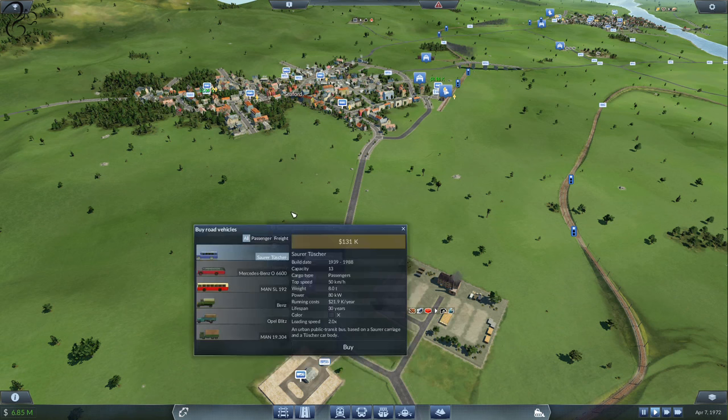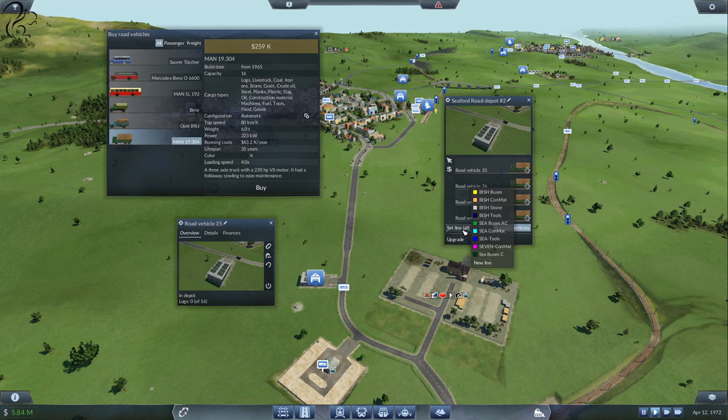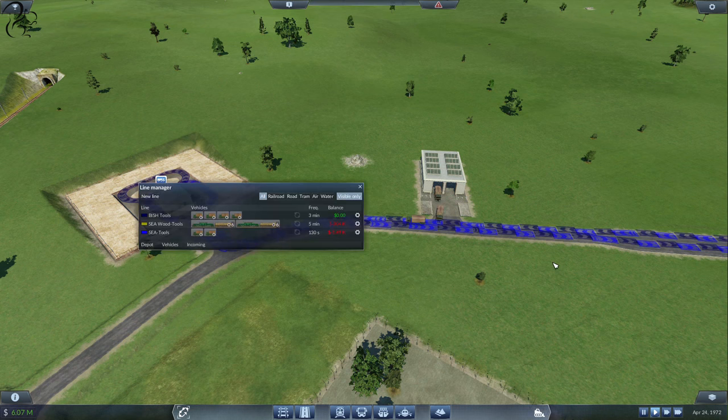Buy road vehicles, click on the MAN — I reckon four, at least four to go there. One, two, three, four. We're going to set line to Bish Tools. In actual fact, if you look, it's still going to go through the city centre, which is a bit of a pain — I kind of hoped that all of our upgrading would have sorted that one. The only thing you need to watch is which way they go first. They're going to the depot first, which is good. Bish tools, vehicles — we'll create them as dark blue.